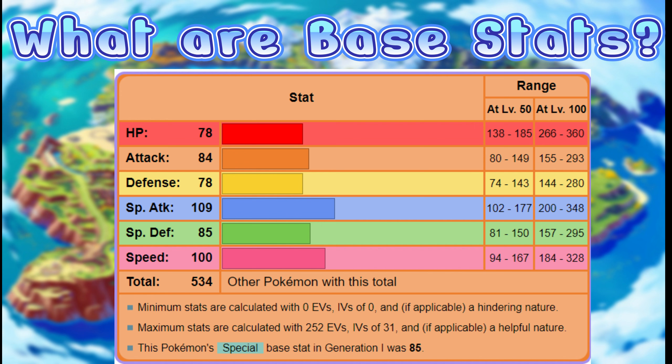Level 100 is important because this is where all the magic happens — all the IVs and EVs are calculated accurately. Level 50 is where Pokemon battle competitively, but you want to get your Pokemon to level 100; the game will just scale them down to level 50 anyway. The numbers on the left-hand side, like 78 and 84, are set by the game designers, but the ranges have been calculated, which we'll get to later on.